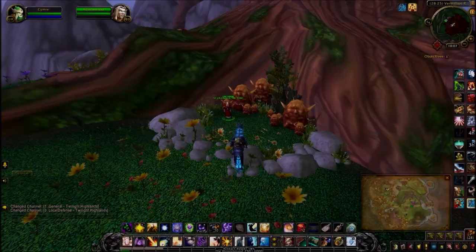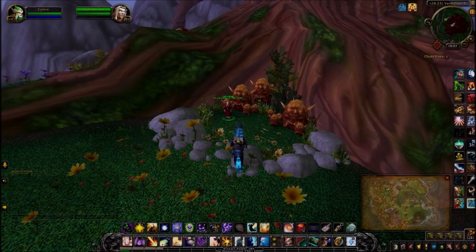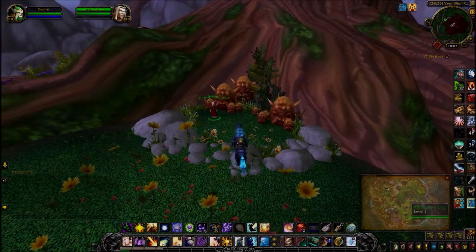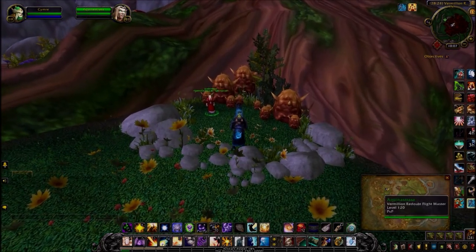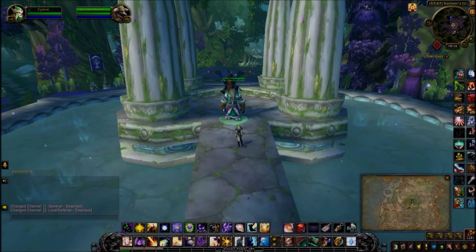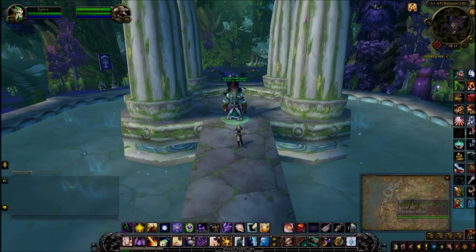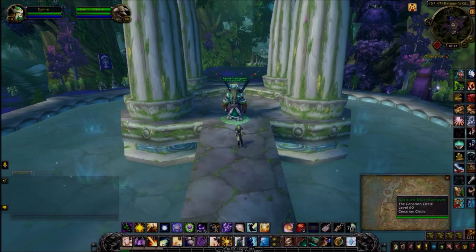The first enemy is in Twilight Highlands in the Vermillion Redoubt area — by this big tree you'll find the first guy. We have to emote him by slapping him. The next one can be found in Desolace, right in the middle of Carnum's Glade — we're going to emote Carnum next with a wave.